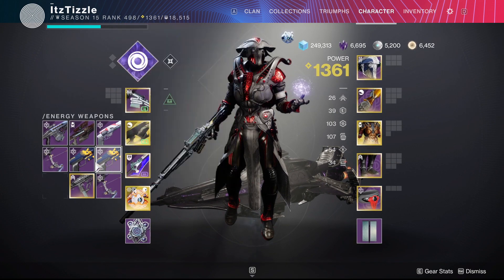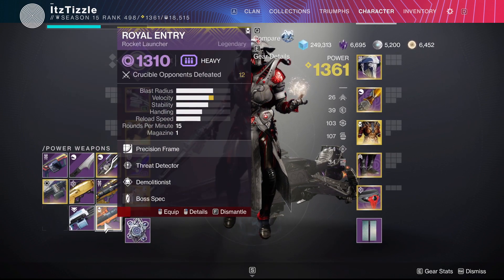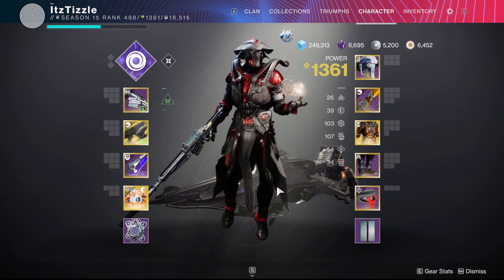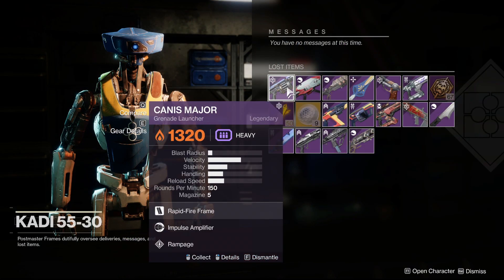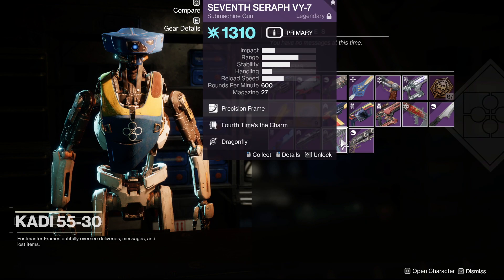With Witch Queen we are getting weapon crafting, so I have actually been holding on to legendary weapons to delete when Witch Queen goes live in the hopes that they will drop some materials. So if you are still doing some last minute farming, I would recommend hanging on to any legendaries so you can dismantle them for new resources.